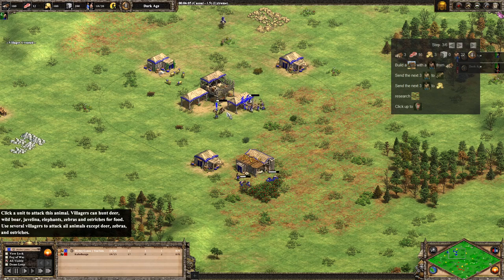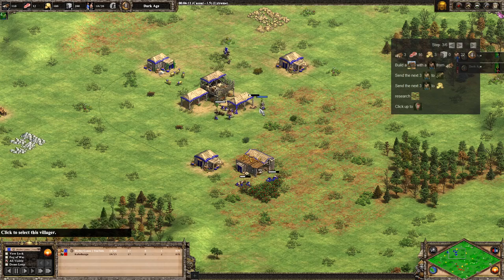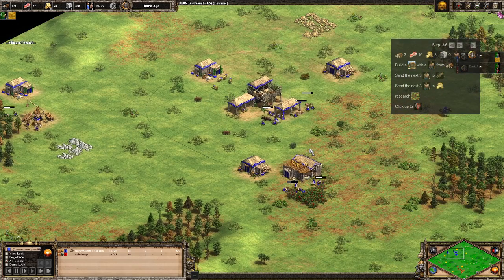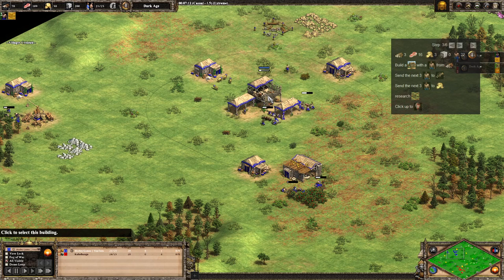With those types of builds or strategies, you can just wall around your resources and protect yourself. Archers you should be okay with — it is a bit vulnerable against archers, but it should be fine. Now we've got all those on the berries, we're sending the next three on to boar. We're going to send another two as well. Once that deer's in, we can go and do some scouting. We're going to send three over to gold, then get Loom, and then click up to Feudal Age. It's a pretty good build order — not bad at all.